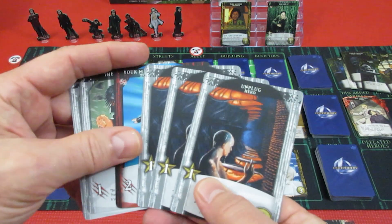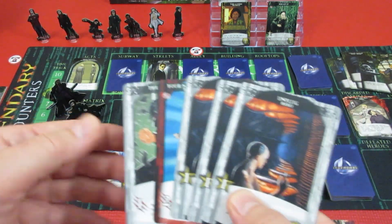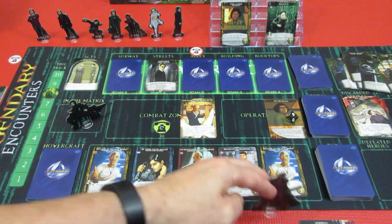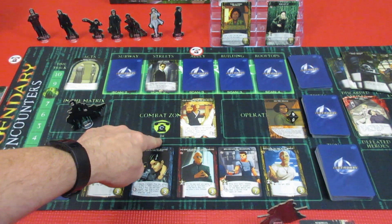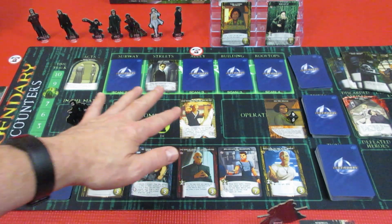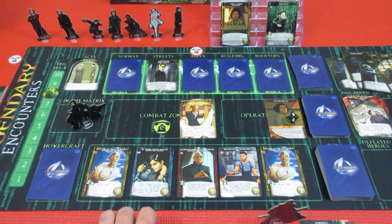Morpheus can now use his three recruit to move to the real world to avoid the strike. I wonder if we want to do that. The strike will knock the timing down one. Morpheus is going to use all his three recruit to use the hard line here in the combat zone — remember, if there's three cards here you can't use it at all, but there's only one. So he's back in the real world — but now it's strike time.